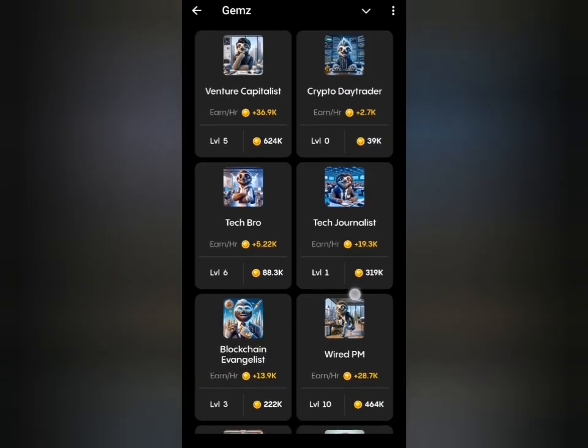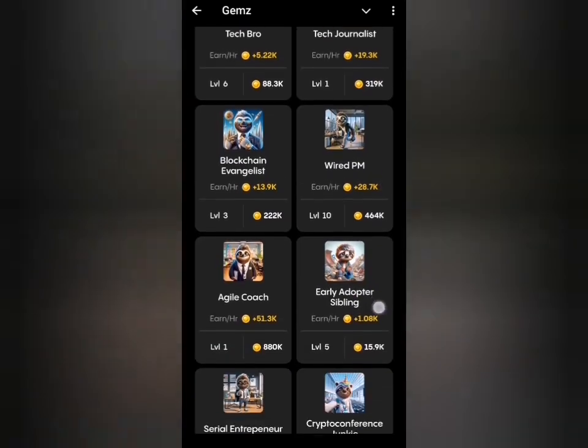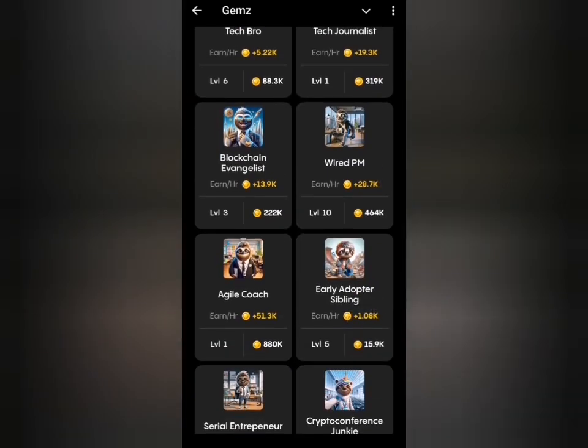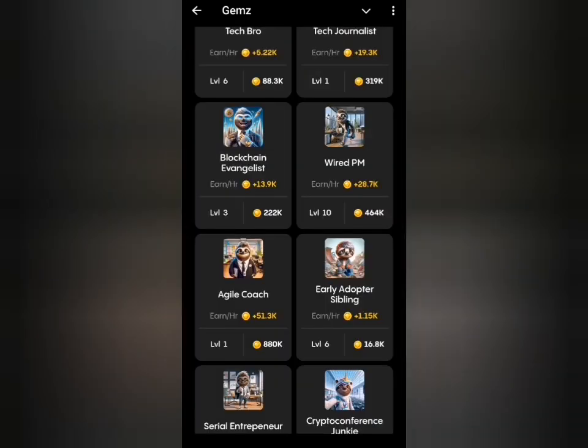The second card is also under the Workers tab — that's Early Adopter Sibling. This card costs 15.9k, so I'll click on it to get it as well.